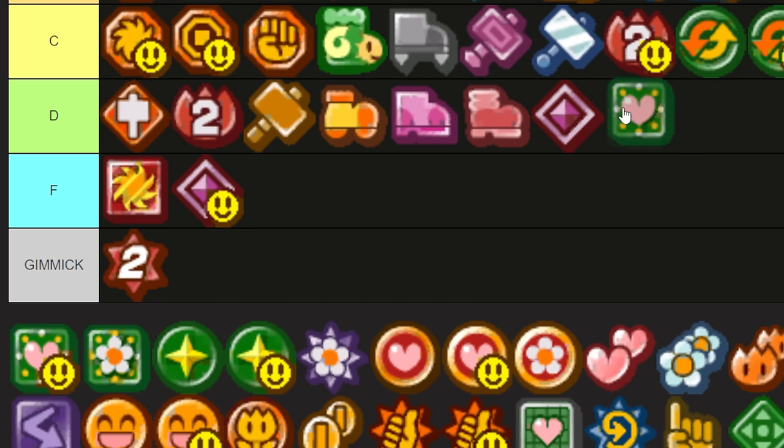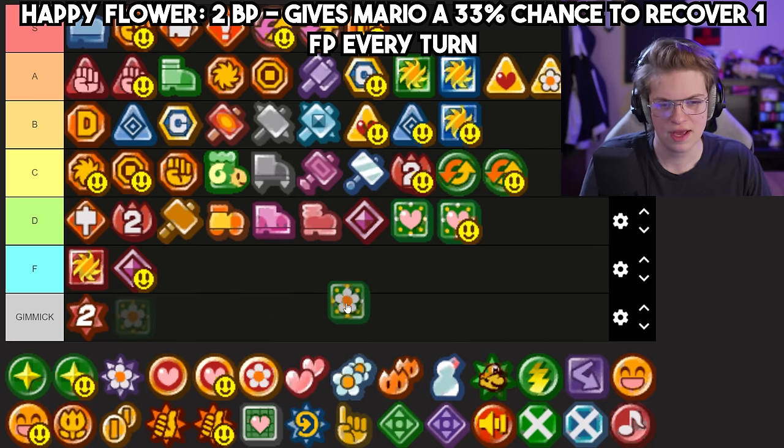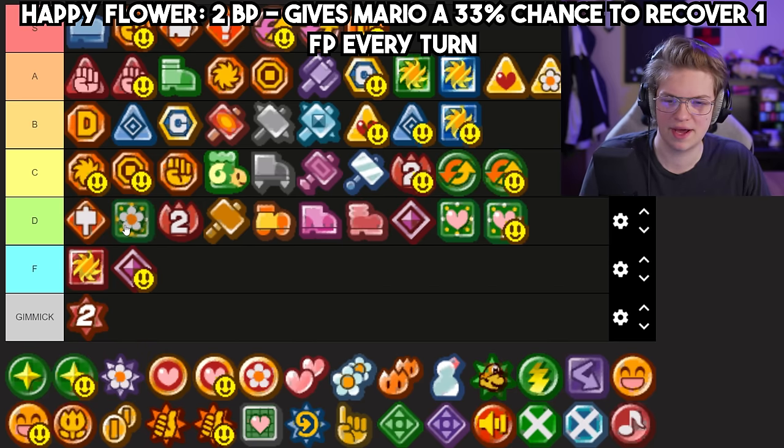Happy Heart goes bottom of D, and Happy Heart P I hold in similar esteem. Happy Flower is a little bit better because FP in that amount is better than HP, but it's still not great.